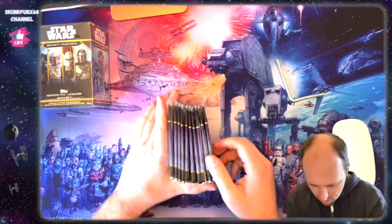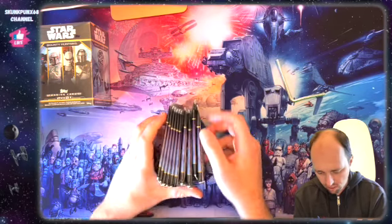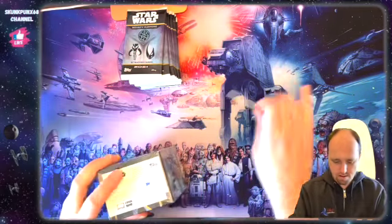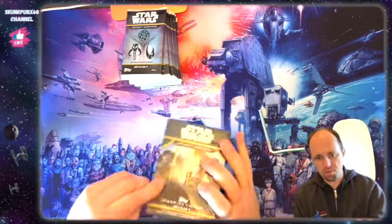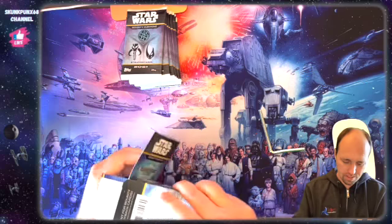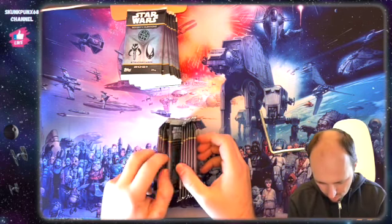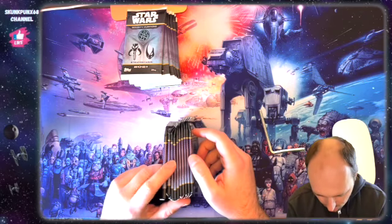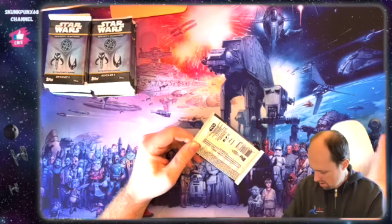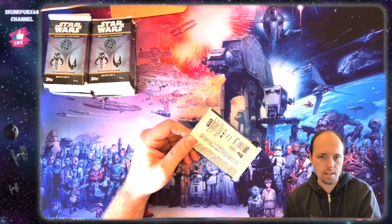Let's take a look at these real quick — one of these has a good chance of being thicker than the other. This one looks potentially thicker, can't really tell, so we'll leave that down at the bottom. Let's rip open this one and have all of them out at the same time. I got my parallel list here in front of me so let's keep that handy.